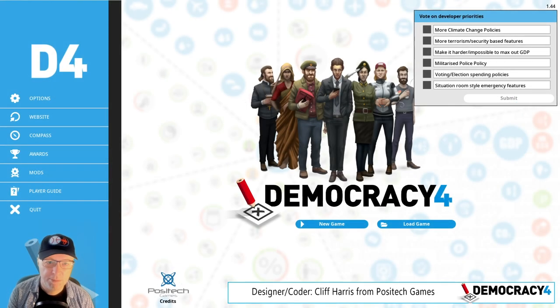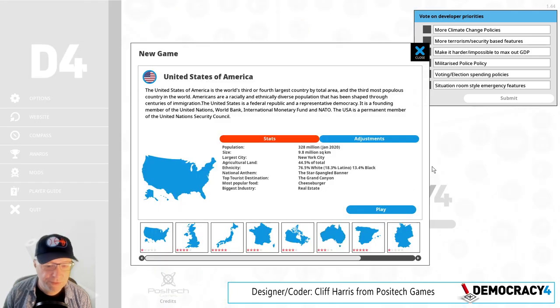Hi, welcome to video number 44 in the developer blog series for Democracy 4. I'm Cliff, I'm the programmer and designer of the game, and I'm going to talk about what has changed in the game in the last few weeks. We're still in early access but not for very much longer. I know I keep saying this but it will actually come out of early access soon — probably January. I kind of have a date but I don't want to give it out until I'm absolutely certain. Anyway, this is build 1.44 and I'm going to talk about a few things.